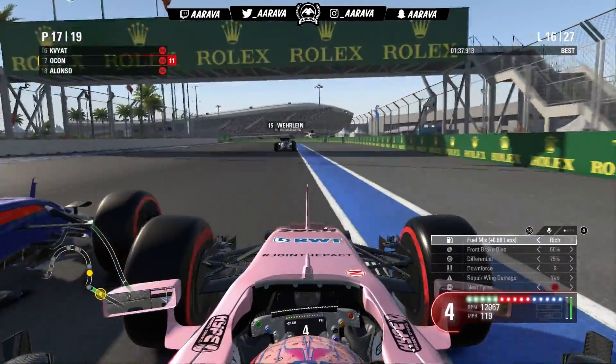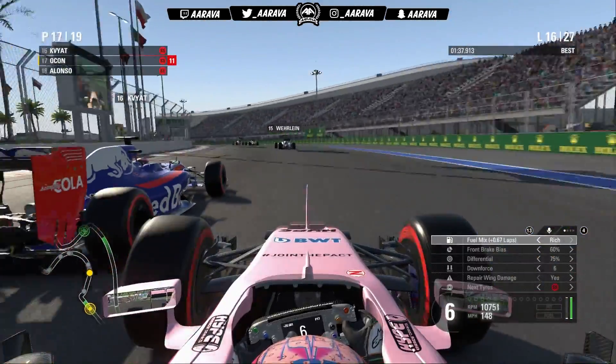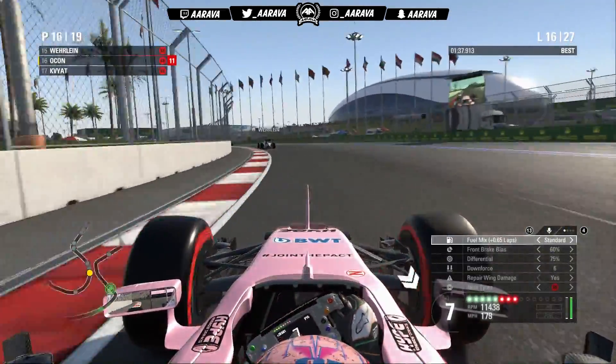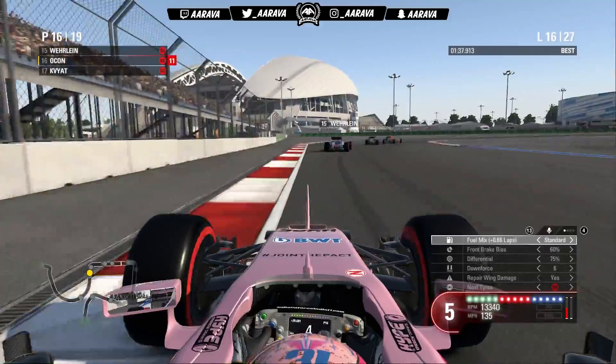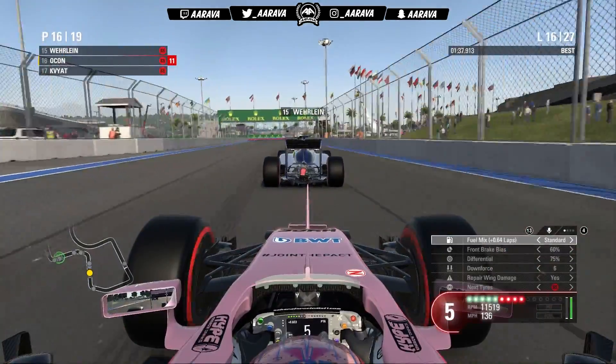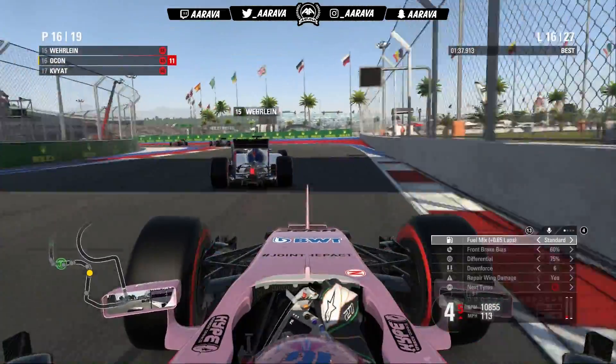As we move on to lap 16, we make the move on Kvyat — the home Grand Prix man. We go down the inside and do a switchback through turn three, which is kind of nice on the Toro Rosso. We get up into P16. Up ahead is Pascal Wehrlein in the Sauber, actually doing a great job to be ahead of us on the Toro Rosso.